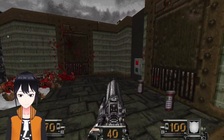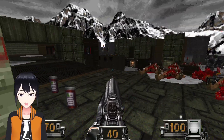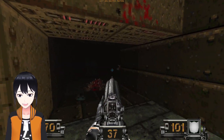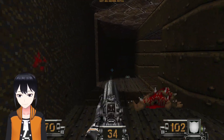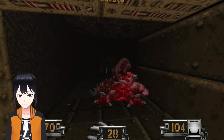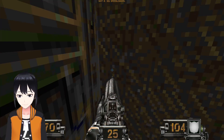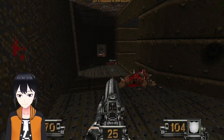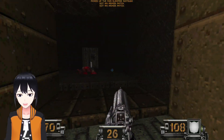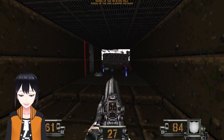There was an imp there, I think. The map is looking pretty good. They were in the ground. Sneaky, sneaky chain gunner.